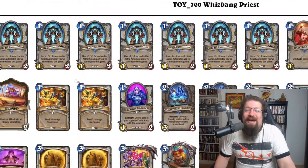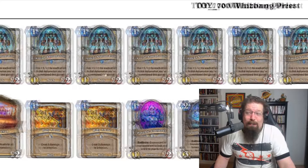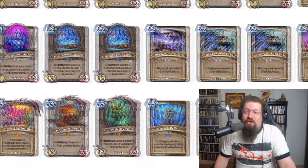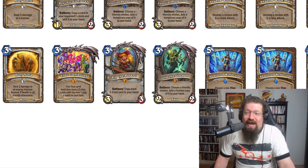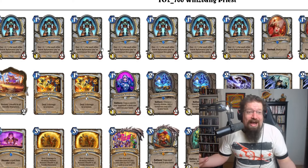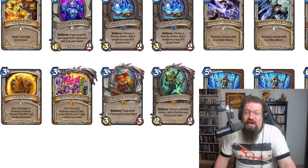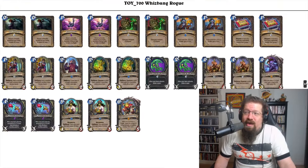Whizbang Priest is all about the Astral Automatons — you get seven of them in your deck, which breaks the deck building rules. You have two Clergies, two Fan Clubs, two Holy Smites, one Psychic Conjurer, two Celestial Projectionists, two Pains, two Thrive in the Shadows, two Holy Novas, one Love Everlasting, Pip, Zola, two Shatter Reflections, and two Light Bombs. You can make a lot of Astral Automatons — starting with seven means you can have like four in your opening hand, which can be really hard for a lot of decks to beat. The Priest deck is definitely one of the best ones out there.